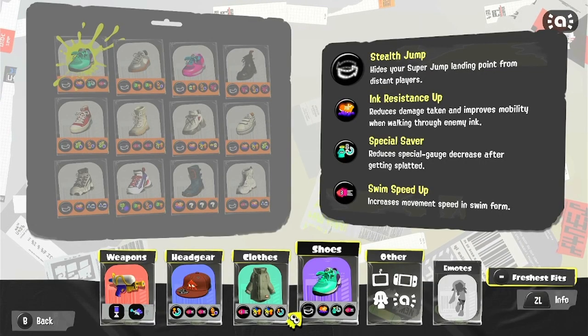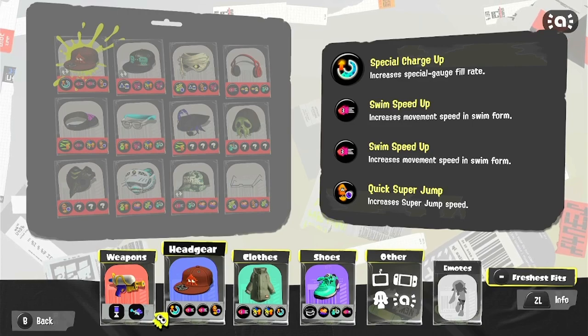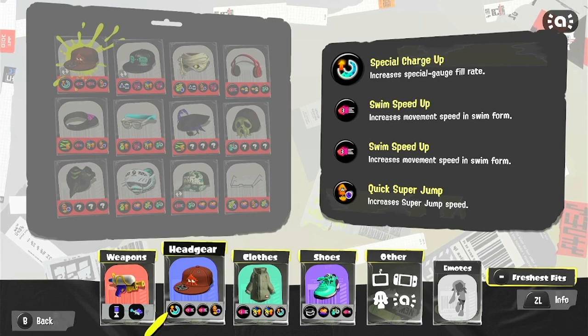With my build, I really want to enhance Splattershot's capability — its capability to move quite quickly as well as have a lot of paint output. So that's why I run plenty of special charge and swim speed. Utility subs include quick super jump, which reduces my super jump time by almost half a second, which is quite a lot for one sub.